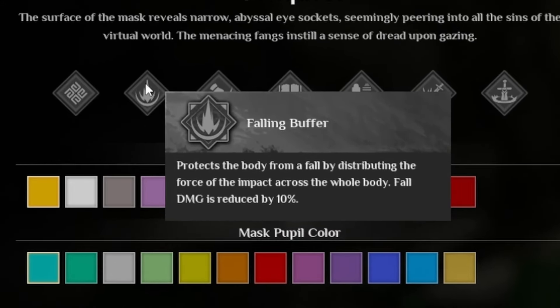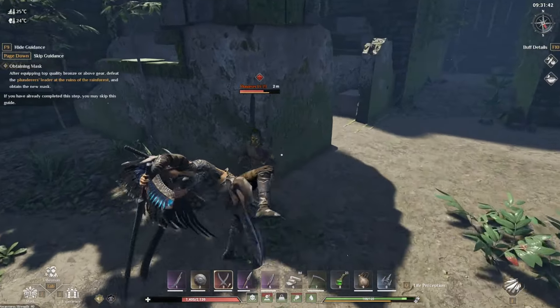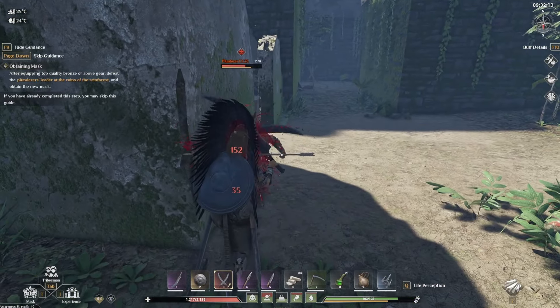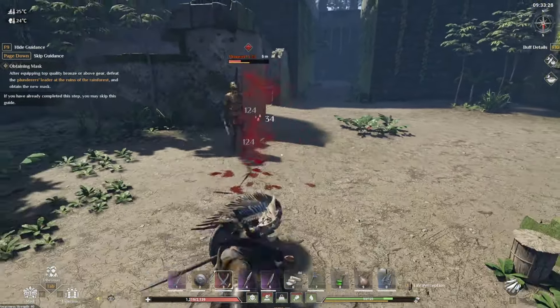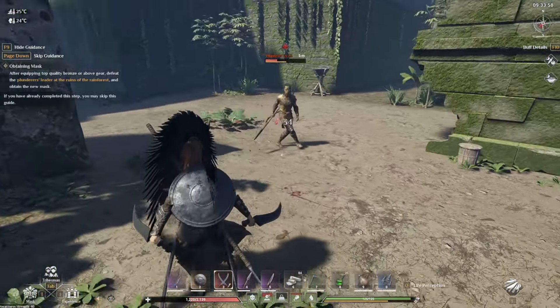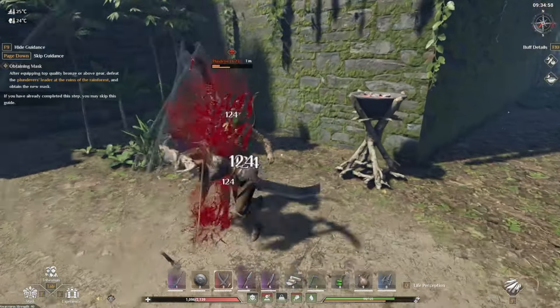Falling Buffer means you take 10% less fall damage — really straightforward. Next is the noise reduction perk: it absorbs vibration energy generated when walking, giving noise minus 10%. Basically this is a stealth mechanic where you can sneak up on targets and hit them from behind. It also makes you less noticeable to wild creatures — they're less likely to turn around and get aggressive.